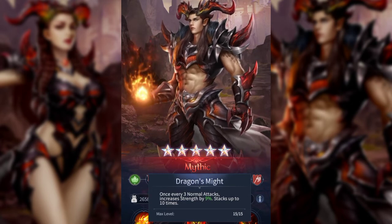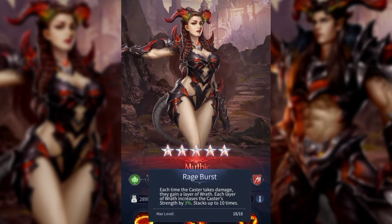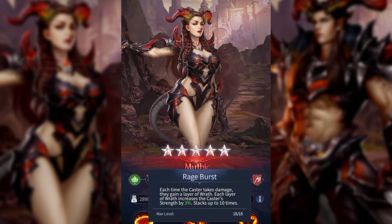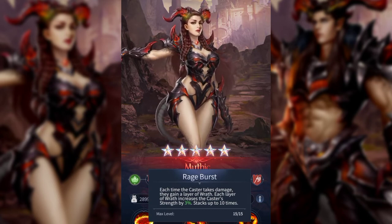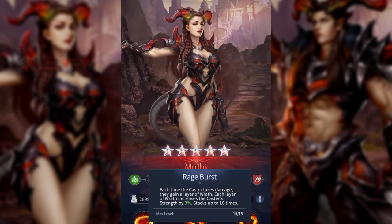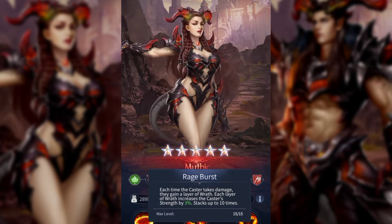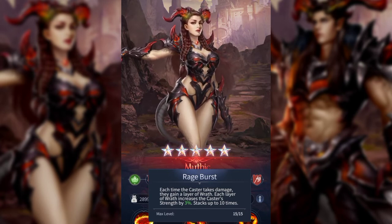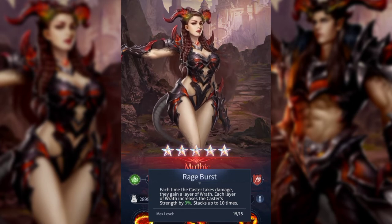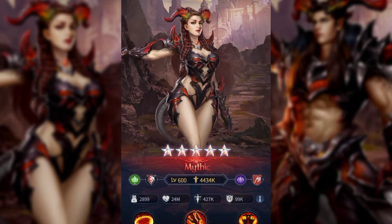Jumping back to compare: the male gets nine percent every three normal attacks, stacking up to 10 times — that's 90 percent after 30 attacks. She gains a stack anytime she takes damage, so after taking damage 10 times she's at 30 percent bonus. His passive is ultimately better, but her passive is easier to stack since you get it naturally just by getting attacked.